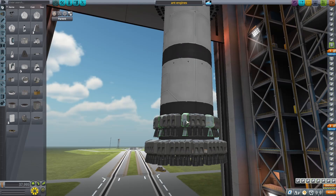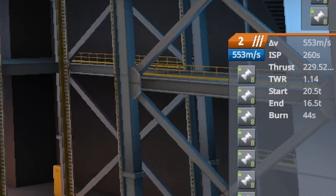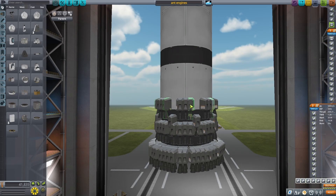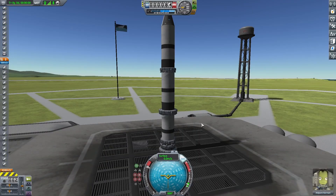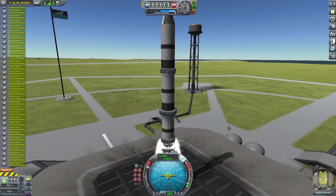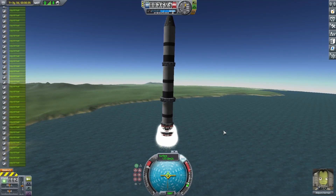Once I did that, I beefed up the bottom stage a little bit, because since it has a little bit more weight it's going to need more engines. I was trying to get the thrust-to-weight ratio to right about 1.5, so it gets off the ground reasonably quickly and doesn't just stay there. With all that done on the launch pad, giving it a shot, it actually gets off the ground reasonably well, and I figured this had a real shot.